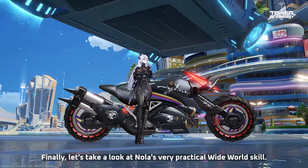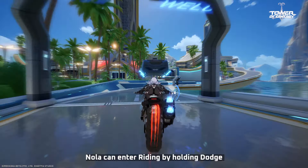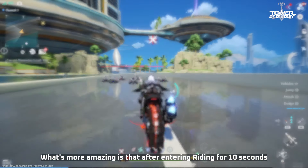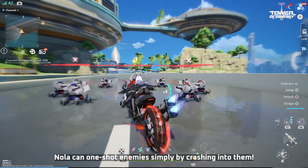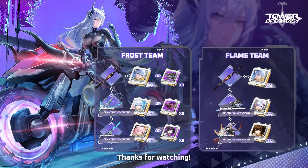Finally, let's take a look at Nola's Wide World skill. In the Wide World, Nola can enter Riding by holding Dodge and consuming Endurance to move quickly. After entering Riding for 10 seconds, Nola can one-shot enemies. That's all for Nola's showcase — thanks for watching!